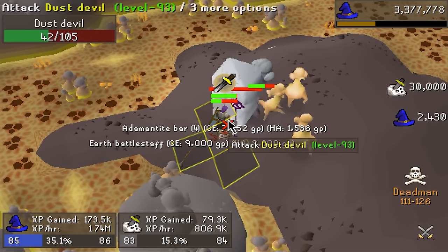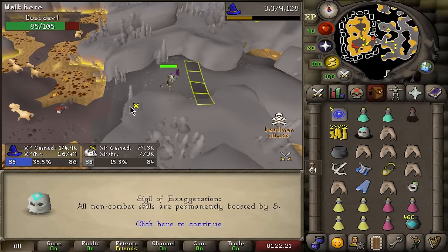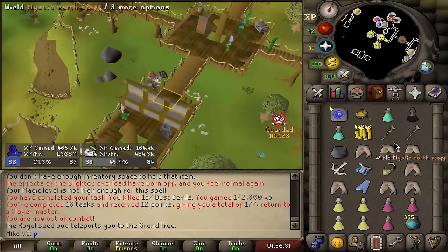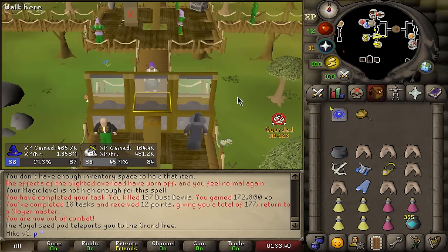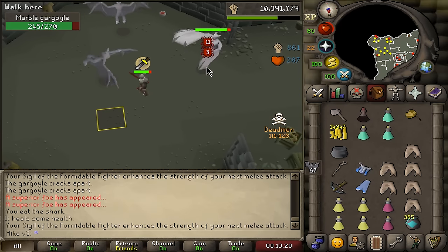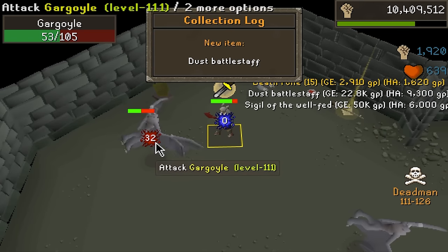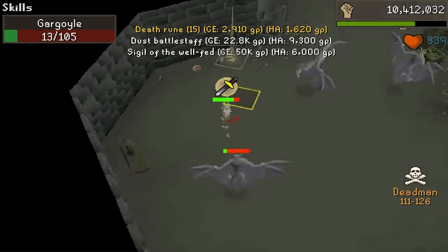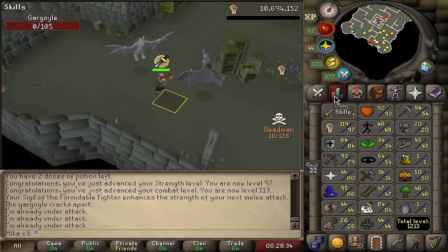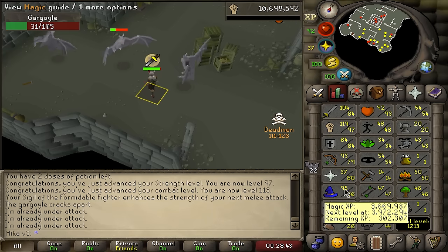Choke devil and 83 Slayer — let's see if we get lucky. Sigil of Exaggeration — permanently boosted by 5 — it's not good. Managed to survive another day and we made a lot of money in the process. These tasks absolutely print money, but obviously the risk to reward ratio is huge. Let's take a look at the next task — I like this, let's make some money. I have a superior! I think you pray range for the superior gargoyle. Sigil of the Whale Fed — why am I getting these potato ones? 97 strength and 113 attack. I'm utilizing this time where I don't have a whip yet to get strength as high as I can — because when I get a whip I'm just going to focus on attack.